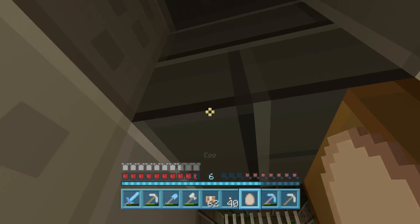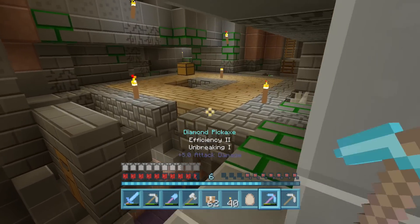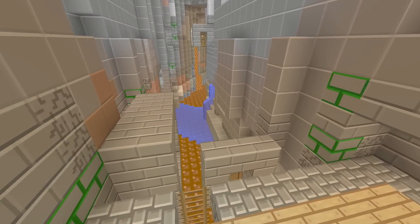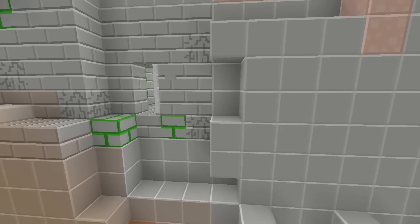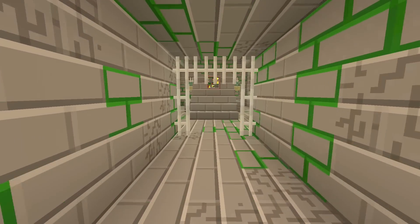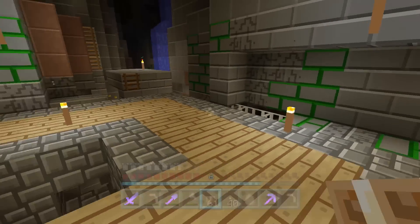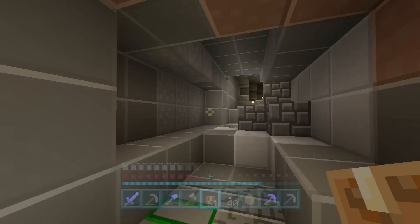Once I've got some more Eye of Enders, I can come down here and get the end trophy and also the one for defeating the Ender Dragon. I've been able to find it - how else would I have found it if I didn't load up the other world? Let me show you a little bit of footage of what it looks like in the other world. You can see this whole area is exactly the same as in the PlayStation 4 world, but then there's just another doorway there.